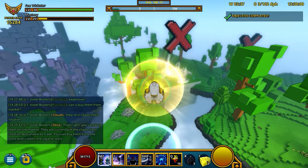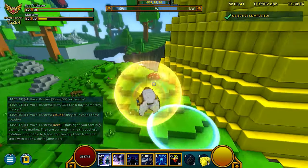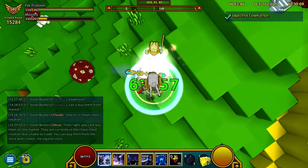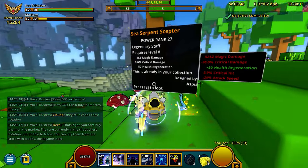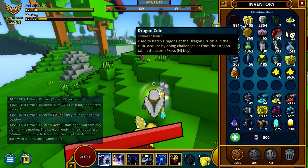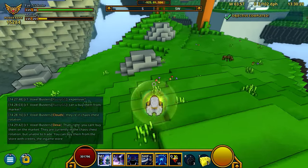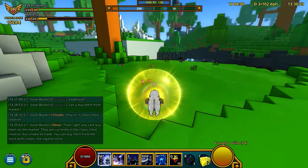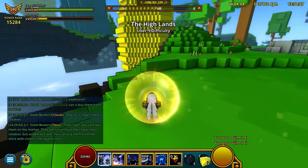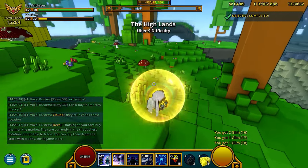Loot Tracker. What the Loot Tracker does is if you kill something - I killed that thing and I've picked up a Glim, and it says 13 next to it. I have 8,115 Glim, but it's counting how much I've picked up within the current instance. So if you're farming something, it lets you know how much you've picked up since you've been in your current area or location.